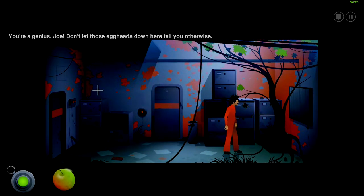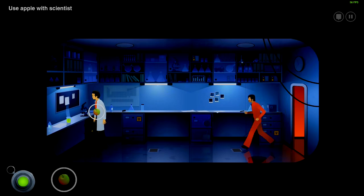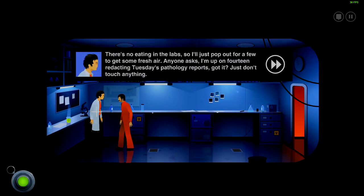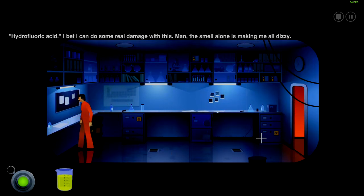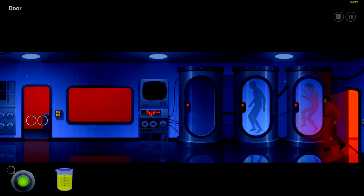It worked! 'You're a genius, Joe — don't let those eggheads down there tell you otherwise.' Now we need to get the bubbling beaker. Use the apple with the scientist — he says: 'You brought me an apple! Good. No eating in the lab, so I'll just pop out for a few minutes to get some fresh air. Anyone asks, I'm up on 14 redacting Tuesday's pathology reports.' A quick swipe — hydrofluoric acid obtained. The smell alone is making me dizzy.